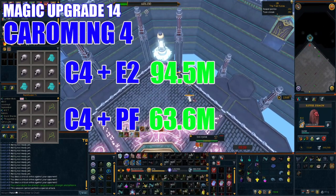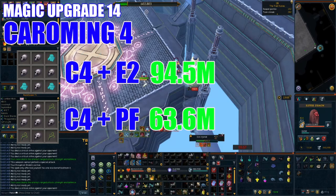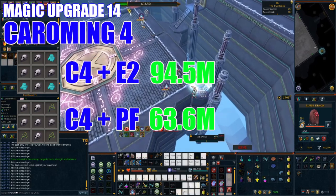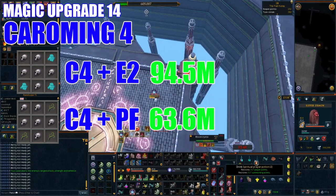You're also going to want to grab Caroming 4 Equilibrium 2 using six Shadow components and three Timeworn components, costing on average 94.5 million GP. If you do a lot of slayer, Caroming 4 paired with Planted Feet is a great idea, made using six Shadow components and three Sideswipe components, costing around 63.6 million GP.